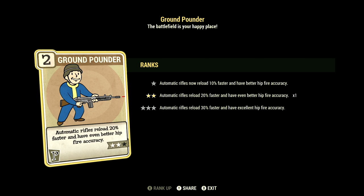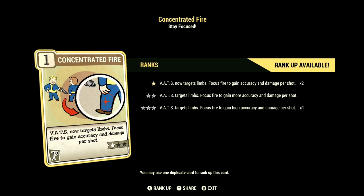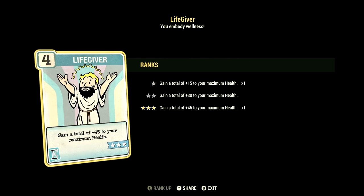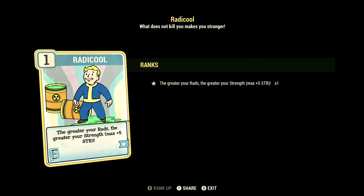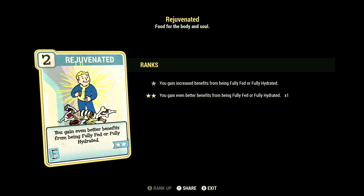We have Ground Pounder at 2 stars — automatic rifles reload 20% faster and have even better hipfire accuracy. We have Tank Killer maxed out — your rifles and pistols ignore 36% armor and have a 9% chance to stagger. We have Concentrate Fire at 1 star — VATS now targets limbs, focus fire to gain high accuracy and damage per shot. Over in Endurance, we have 13. We have Lifegiver maxed out — gain a total of plus 45 to your maximum health. We have Chem Fiend at 1 star — any chems you take last 30% longer, and we did take Overdrive and Psychotats in this video. We have Fireproof maxed out — take 45% less damage from explosions and flame attacks. We have Radicool maxed out — the greater the rads, the greater the strength, plus 5 to strength. We have Revenant maxed out — gain a plus 50% damage bonus for 2 minutes when a player revives you. We have Rejuvenated maxed out — you gain even better benefits from being fully fed or fully hydrated.